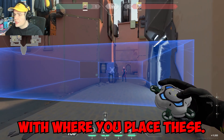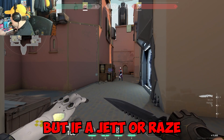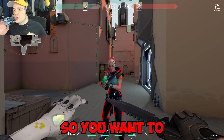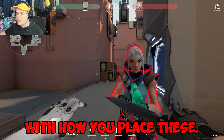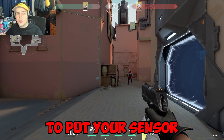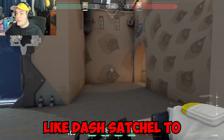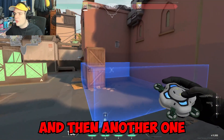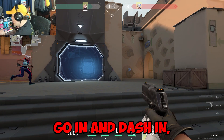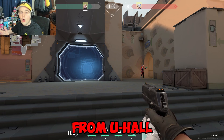You have to be strategic with where you place these sensors. If you place one at short knowing the enemy will run up, a Jett or Raze can dash past it and the sensor won't hit them at all. Instead, put one sensor where Jett and Raze like to dash or satchel towards, and another one inside site for when they run in. That way, the Jett dashes in and gets hit by the sensor, and you can peek and get the kill.